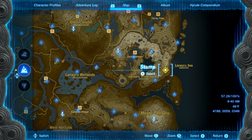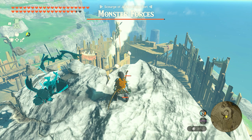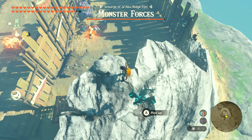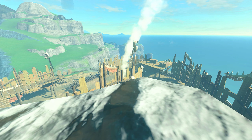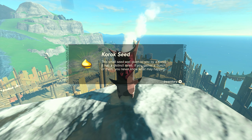The next location is also going to be in the same area, except this time we're going to head up on the mountain where the Monster Forces camp is. Go all the way up on top of their little half cave on the back side. There's going to be a small rock on the top — go ahead and pick that up and get Korok seed number forty-two.